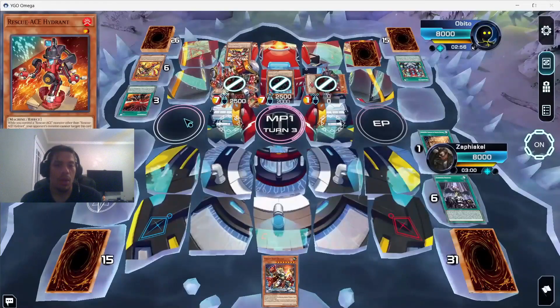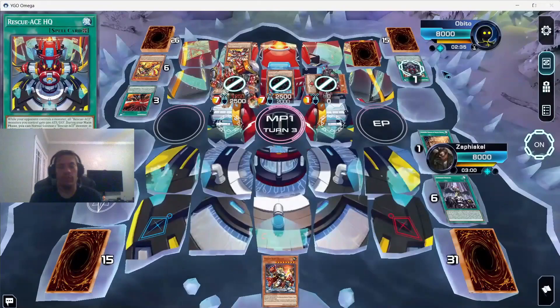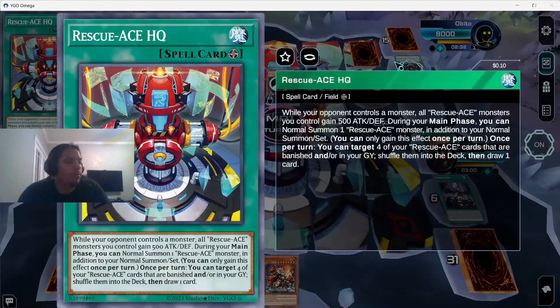We use Droplet getting rid of both our cards to negate both Turbulence and Hydrant — no search for him, no setting for him. We can take some damage and we weaken Turbulence by a lot. We're fine.